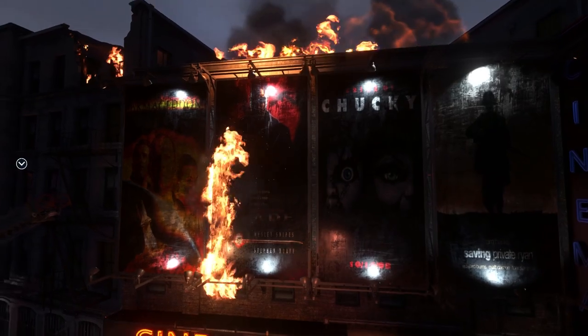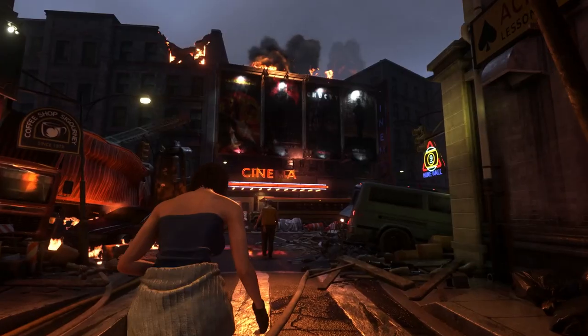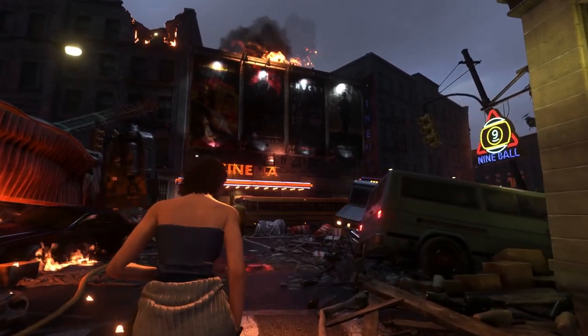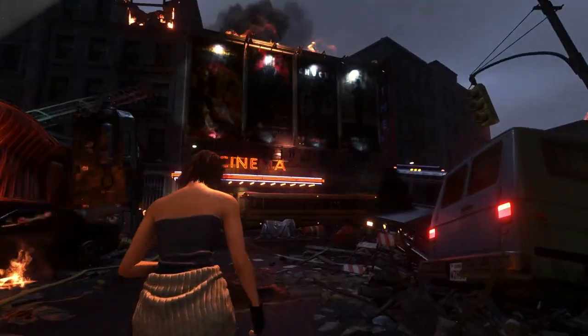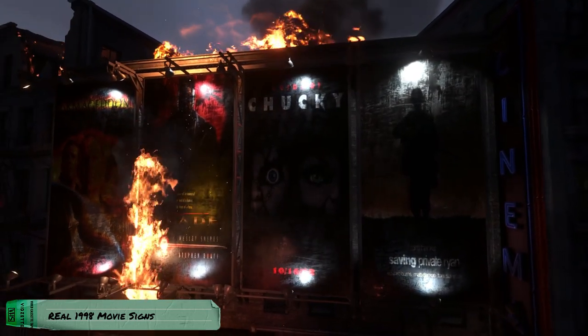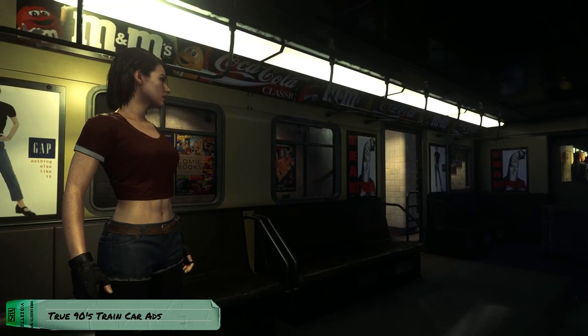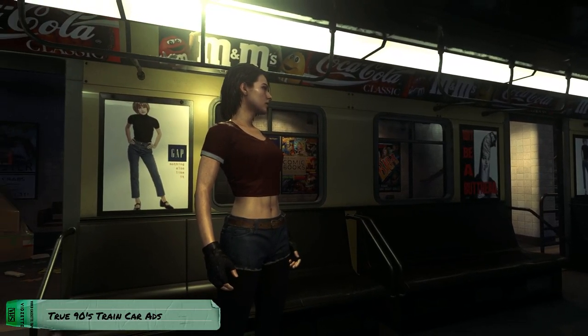Now let me talk about Real 1998 Movie Signs and True 90s Train Car Ads. These two are also kind of subtle, but they add so much to the atmosphere and immersion. Instead of generic look-alikes, the theater features real 1998 movie posters like Blade and Bride of Chucky — just hits from 1998. At the train car, real 90s ads were added, and it looks pretty good.